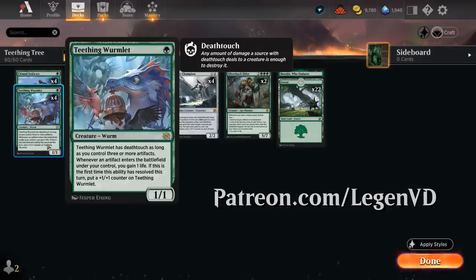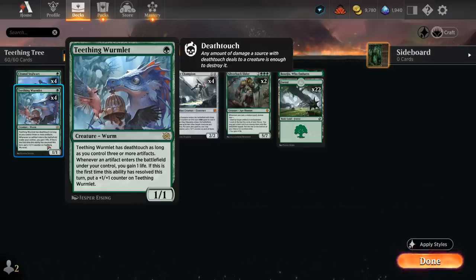This cute one-mana 1/1 has deathtouch as long as we control three or more artifacts, and whenever an artifact enters the battlefield under our control we gain one life, and if it's the first time this ability resolved this turn we can also put a +1/+1 counter on the Teething Wormlet. So a great one-drop that will scale into the late game and help us gain life against aggressive decks while picking up extra +1/+1 counters.